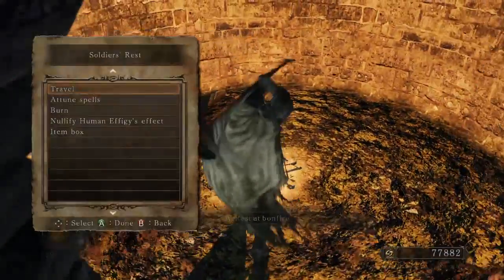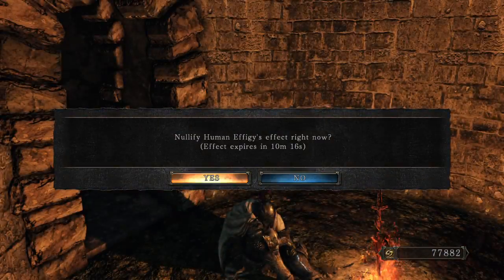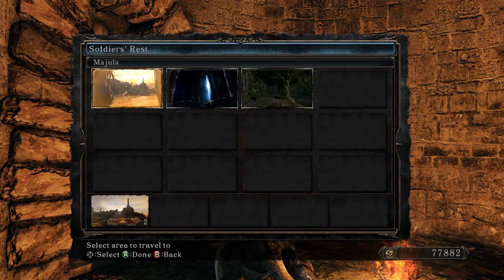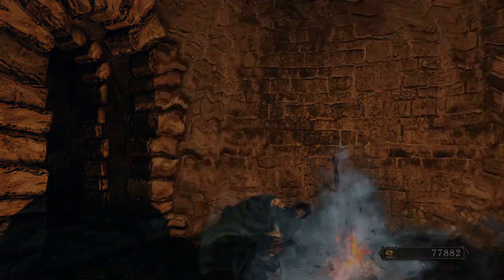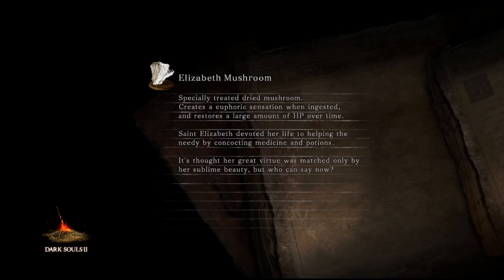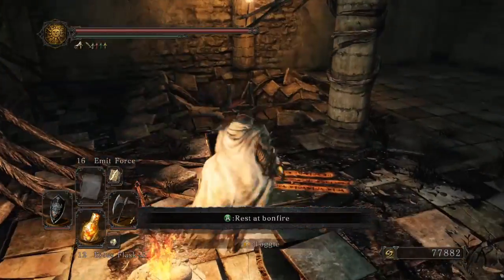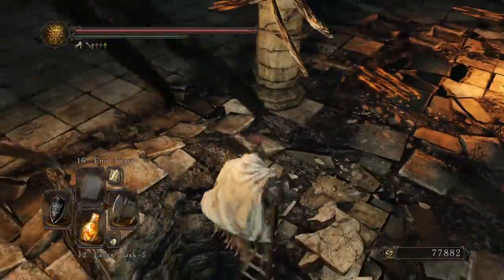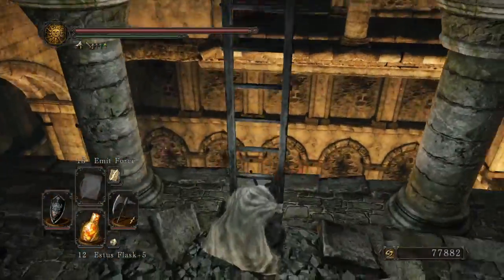I'm getting back to the bonfire. You know what? We'll nullify it. If we get invaded, we get invaded. Next up — gotta get that shortcut open. It'll make things a lot easier.